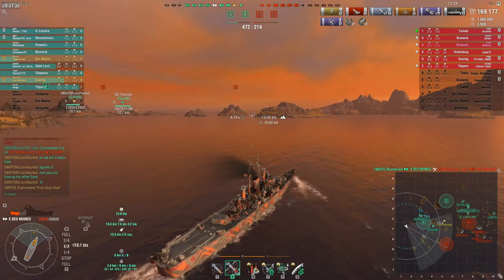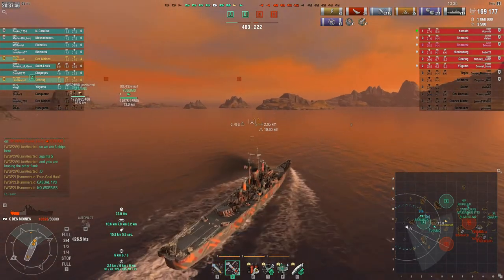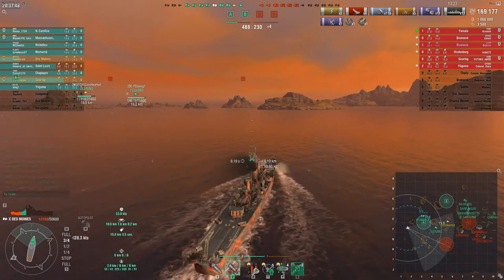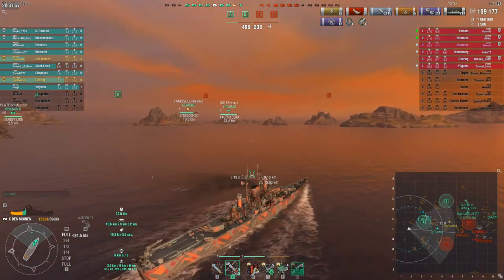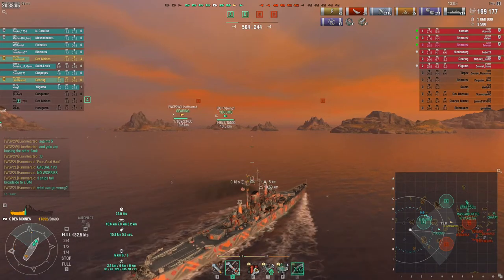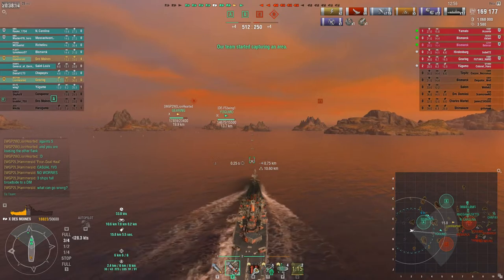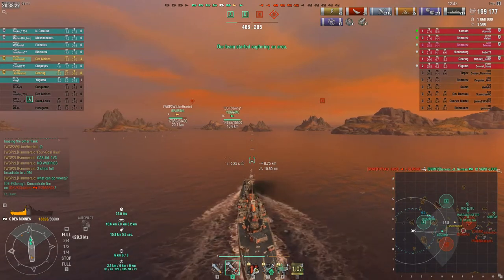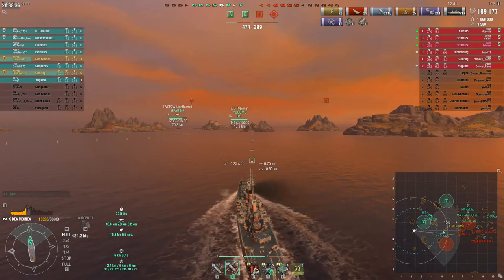Five ships dead for the enemy in the first five minutes basically of play, while our team manages to lose three ships. Lion is giving them some well-deserved criticism. They lost having two radar ships and four absolutely great DD removal tools — like the Conqueror who can delete a DD with one HE salvo, Chapayev with railguns, Des Moines, and the Harugumo who weirdly died even if supported by two radar ships. But you know, this is randoms and these are random people who play randomly.